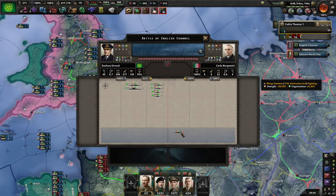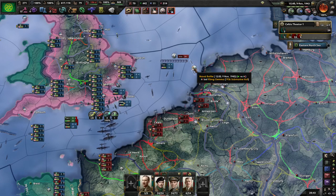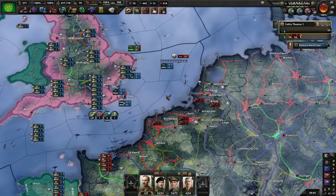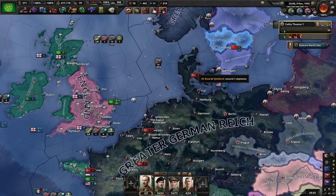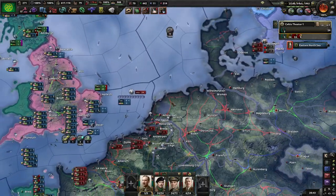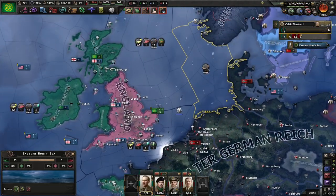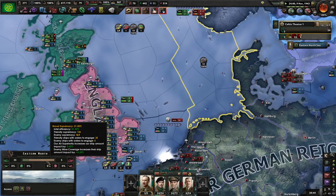There's at least one submarine on the enemy task force, and it's probably going to regret its life choices. Some of our great convoys are being raided by the Americans. So if I go here, I need to have naval supremacy in the eastern North Sea, which I do not.